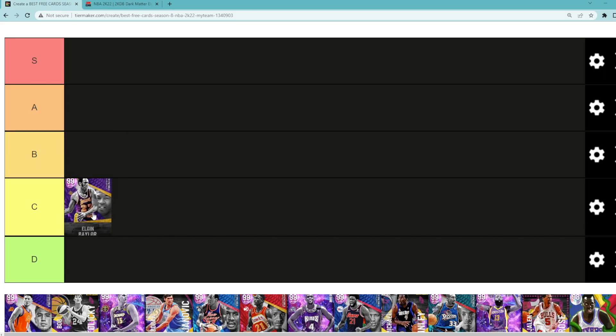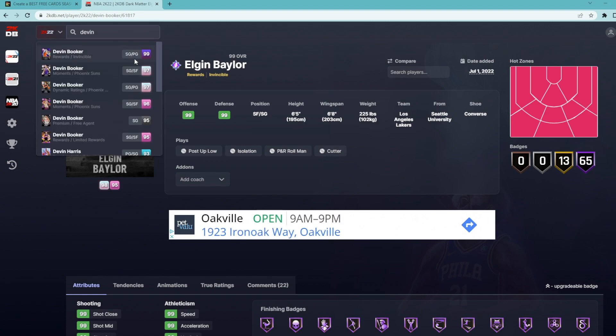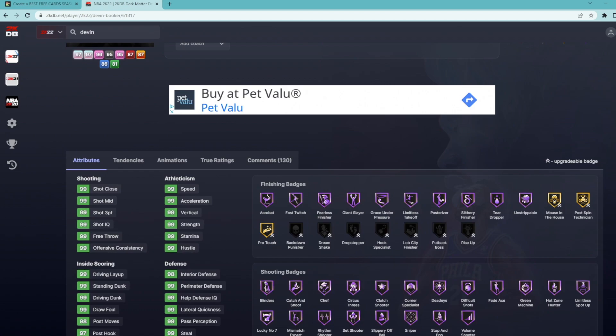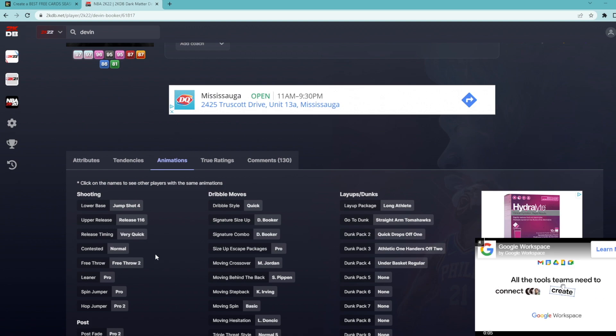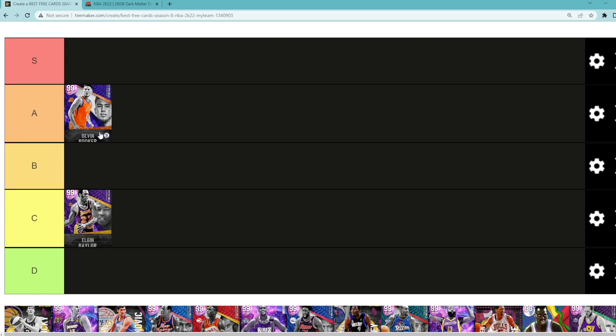I'm gonna move Elgin Baylor down into C tier. Looking at Invincible Devin Booker — this may surprise people, but he's going in A tier. This D-Book card is so fun to use and if you know how to use him right, he's honestly one of the best cards in the game. He's a shooting guard/point guard, 6'6" tall with a 6'6" wingspan, 99 every stat, 65 Hall of Fame badges. The main thing is his jump shot — Jump Shot 4, Release 116 on very quick. It is literally uncontestable, and you can green so many lightly contested shots. He doesn't have the best dribble sigs, but he's got a great crab animation and a really good jump shot, so I'm throwing Devin Booker in A tier.